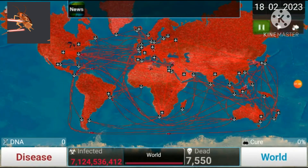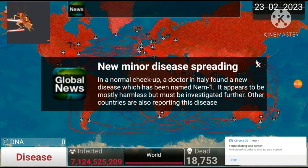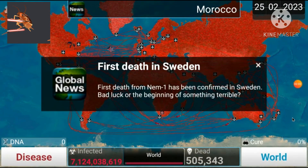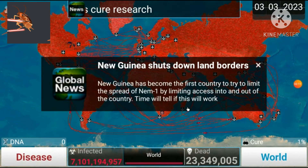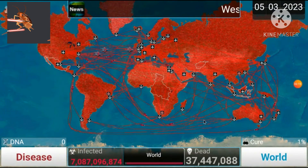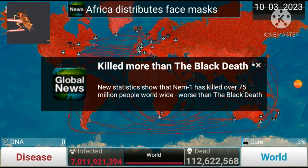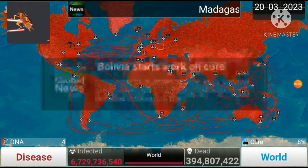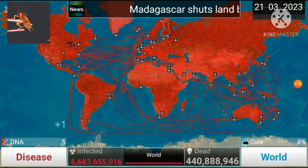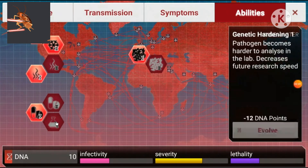Now we're going straight for lethality — kill the whole world. It will say 'New minor disease is spreading' and 'First death in Sweden.' It's going to be annoying once you've done it a thousand times. You want to fight the cure — it's going to go up fairly quickly now, but you're going to kill the world even faster. When you kill people you get DNA points, so you can do things like genetic hardening and reshuffles, which bring the cure progress down a lot.